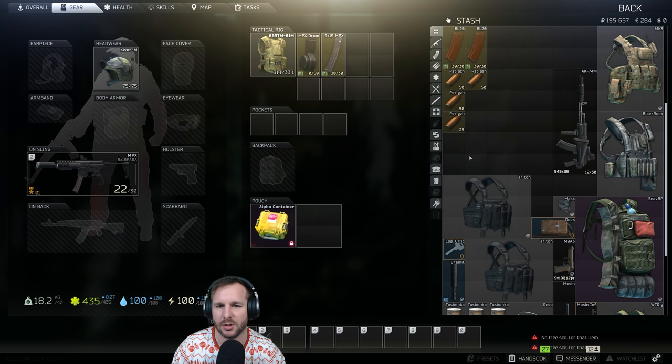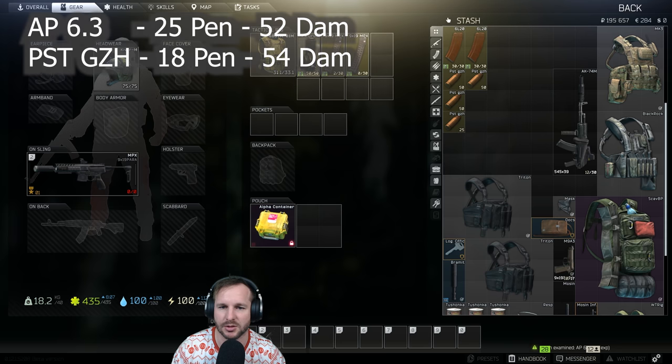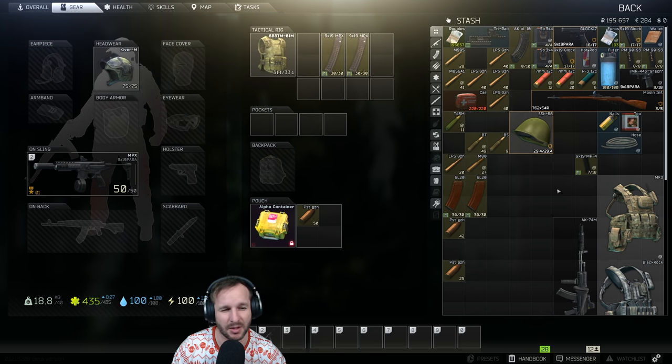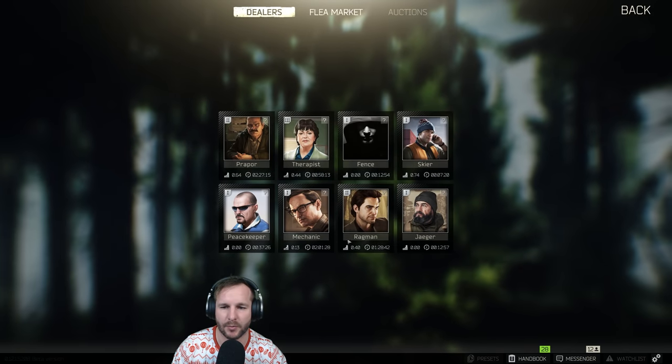We're going to take this MP5 in. The perfect scenario is having AP 6.3 the entire time, which is armor-penetrating ammo - I'll have the stats up on screen. You've got your PST GZh as backup ammo. If we go against someone really sweaty-geared like an Altyn, we're not going to have any chance unless we get him in the legs, but I think we'll be right with what we've got.